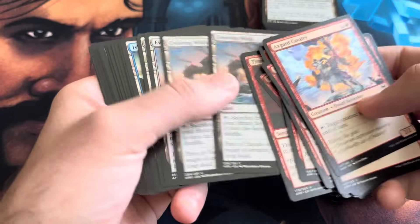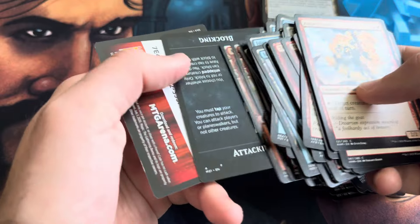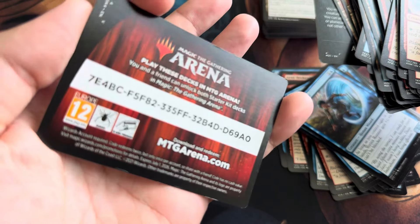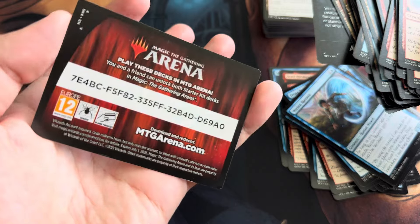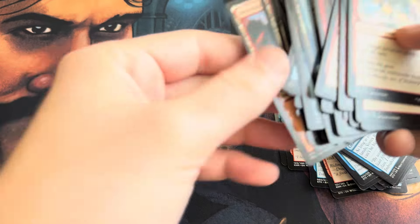My tripod isn't working very well, so I need a new tripod soon. There you go — there's a code card! It says you and a friend can unlock both Starter Kit decks, so there are two codes. It lets you use both decks, I guess. There you go — that's what I was looking for.